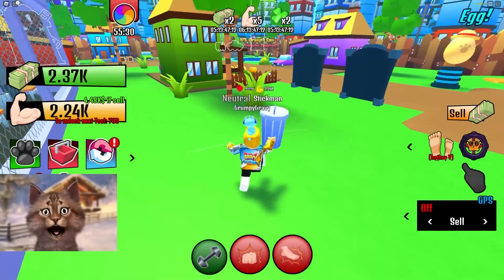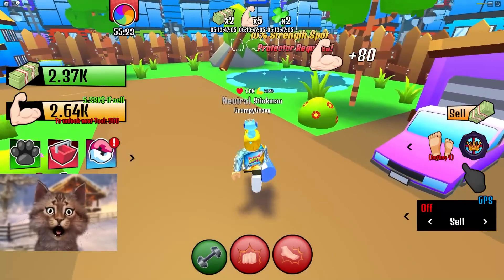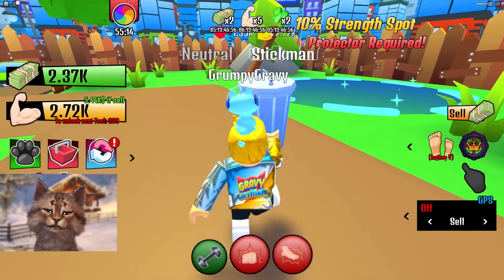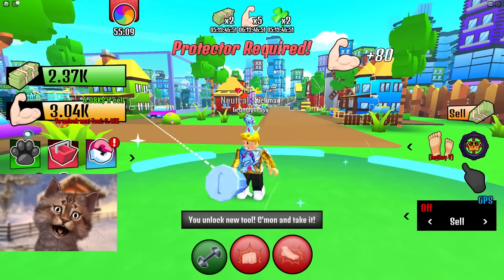Oh wait, is that a training boost? Protector required — wait, what does this mean? Dude, look at all these boosts I got on my screen. How did I just get all of these? I swear I didn't buy any of those. Did I have one for five hours? Six hours? How did I get those? I am so confused.